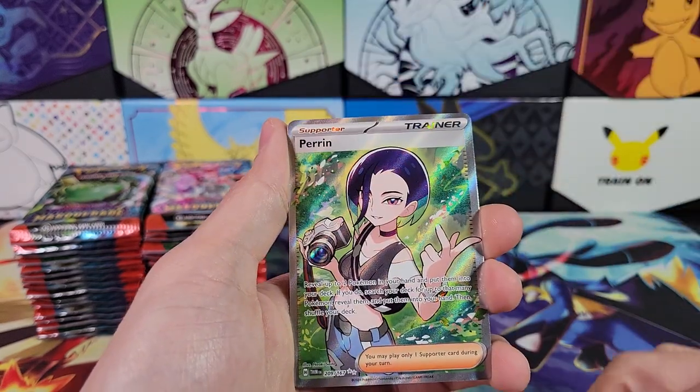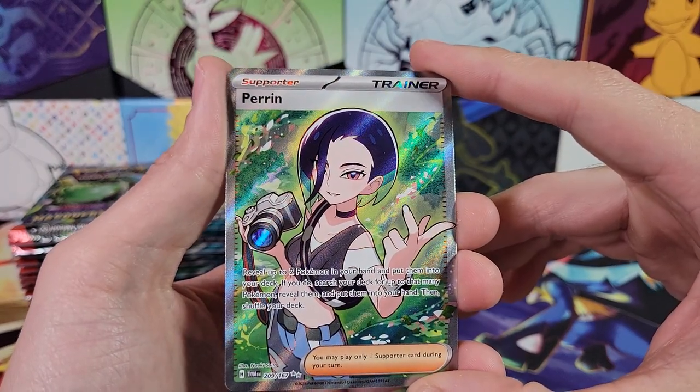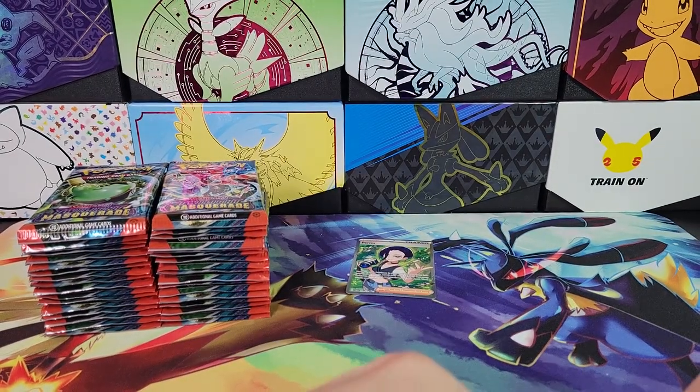Eevee, Fionn. Ooh, Perrin — that's a full art. Very cool. I'm not going to be familiar with like any of these characters.